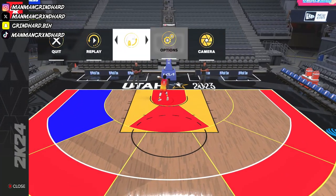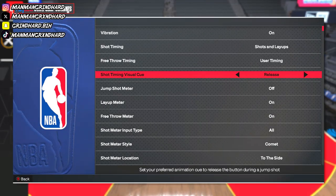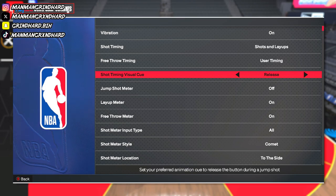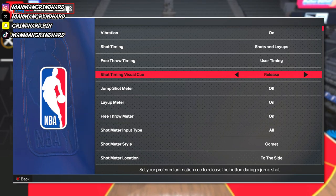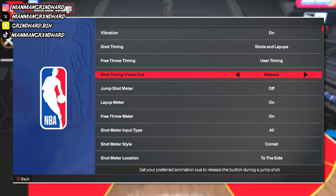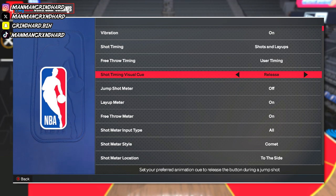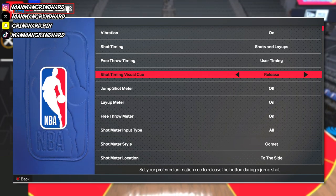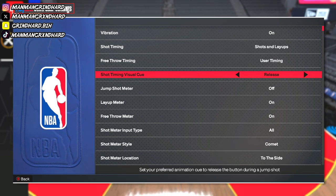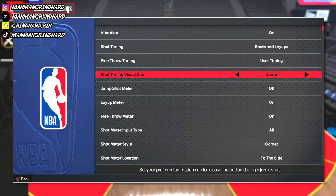On next gen, 2K added shot timing visual cue. So let me go through all of these. We used to seeing early, late, very late, very early — now we got shot timing visual cue. Going through these, we got: Release, Jump, Set Point, Push.